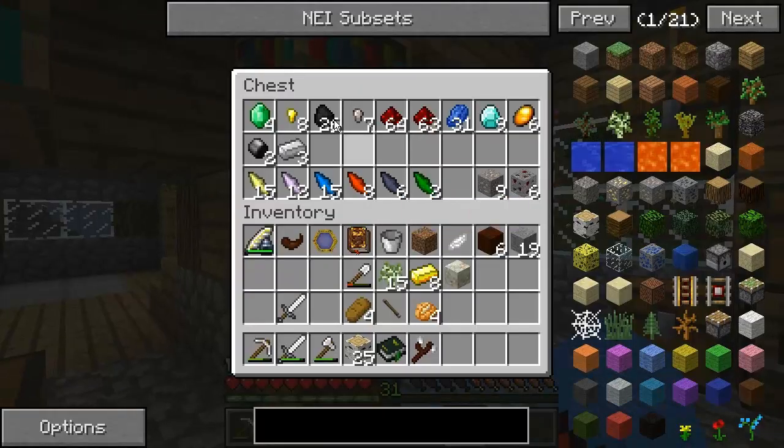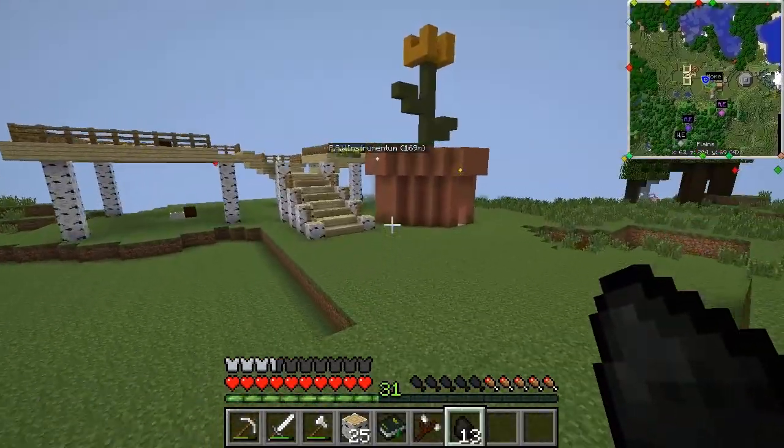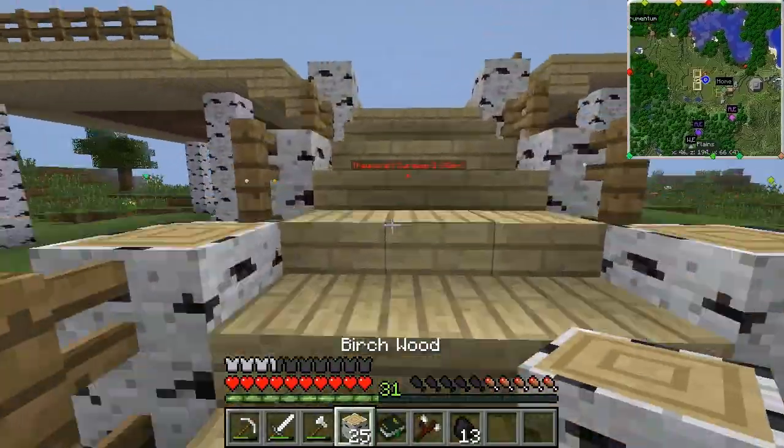Thirteen pieces of coal will do quite nicely. Now let's go up and have a look at the Ender Flame and what it actually does.